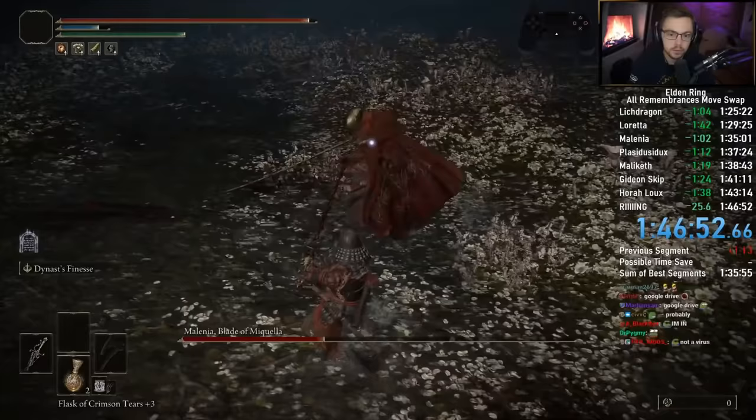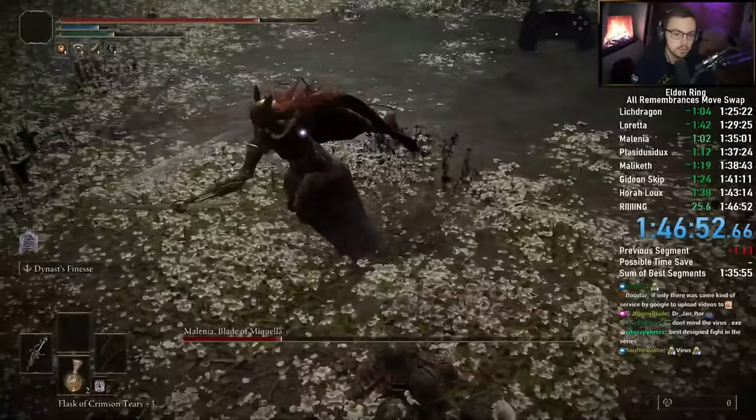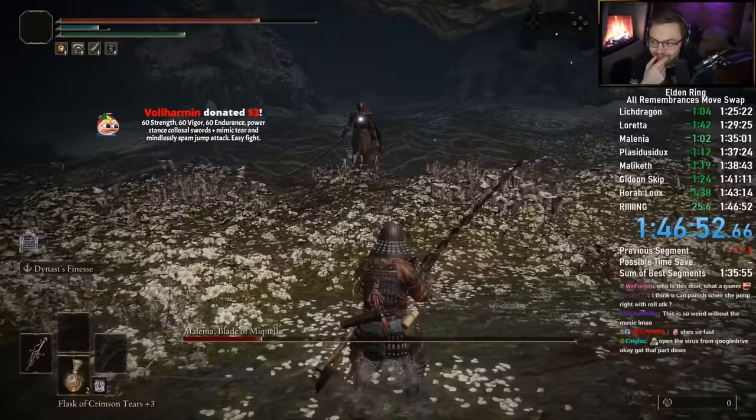Now she did the quick one. Now I can punish again because she jumped left. She jumped to the left — always melee punish when she does that. She will never hyper armor you. 60 strength, 60 vigor, 60 endurance, power stance colossal swords plus mimic tear, and mindlessly spam jump attack. Easy fight. You could do that too.